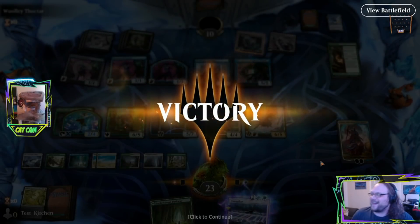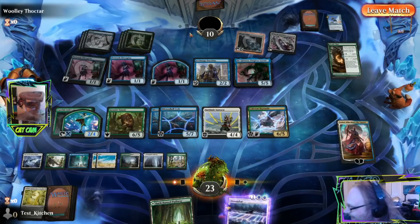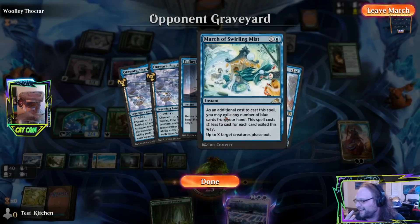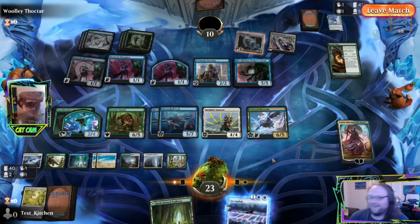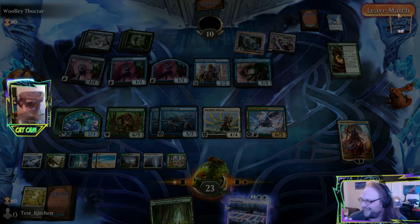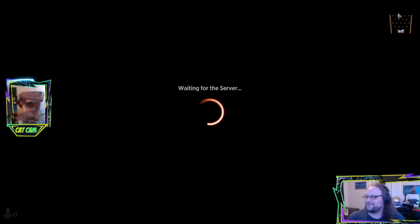Man, they played some awesome stuff at the end of that game, didn't they? They played Archmage Emeritus and Jyn Cataxeus in their deck, Thieving Skydiver, March — what a cool deck. Seriously, I like it man. I support it.